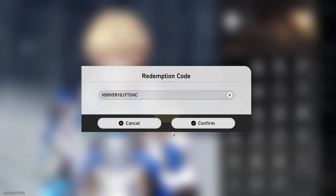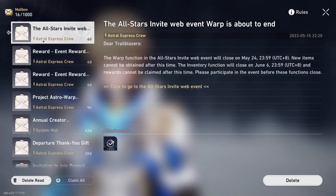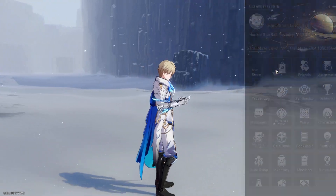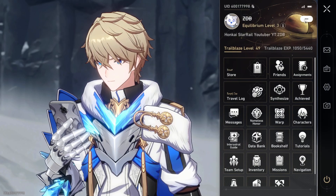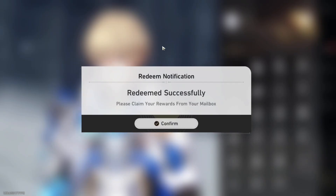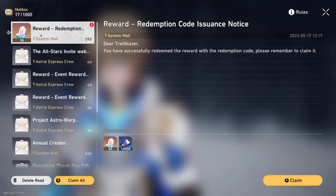Here is the code on screen. I'm gonna hit confirm — confirm successfully. Go to your mailbox and it might take a minute. Once it's all done — this one really takes a second. The code is for doom... successfully. Okay, apparently it took it twice — weird.